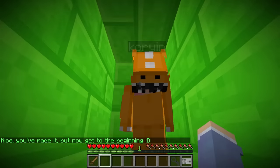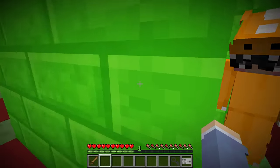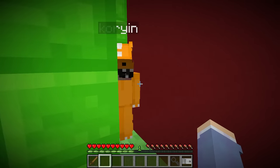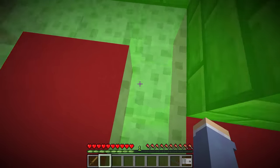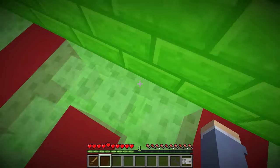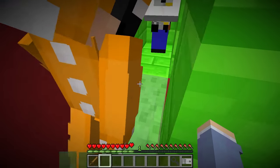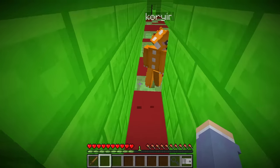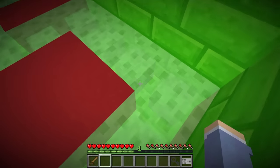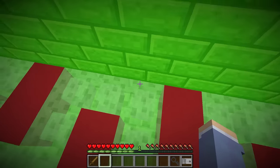There's a gold lock. It says 'Nice, you've made it — but now get to the beginning.' Maybe we have to go all the way back to the other side. Go that way! I'm the fastest, this is gonna be easy. I'm gonna beat you! Cory, why are you hitting the red? Now I'm in front of you!